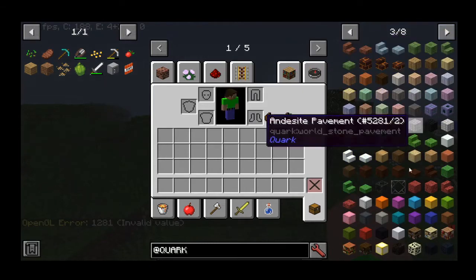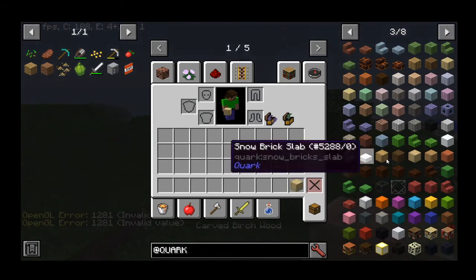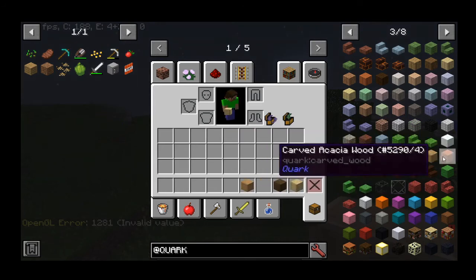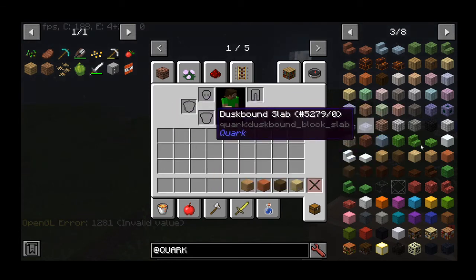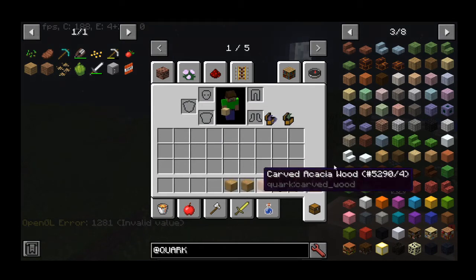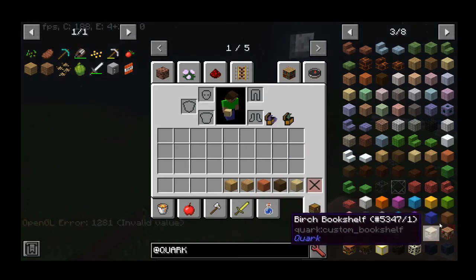let's go over here and take a look at some of these. We've got carved oak wood in Minecraft. Let's get a carved acacia in there too. There's also jungle and spruce carved wood.